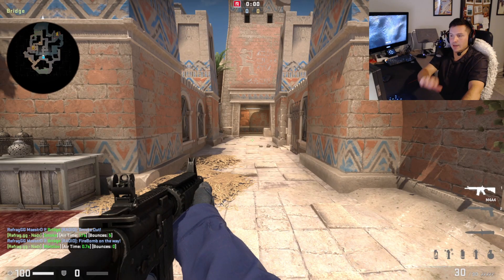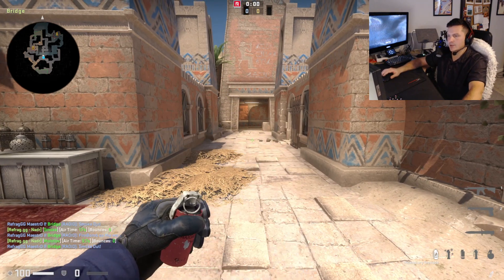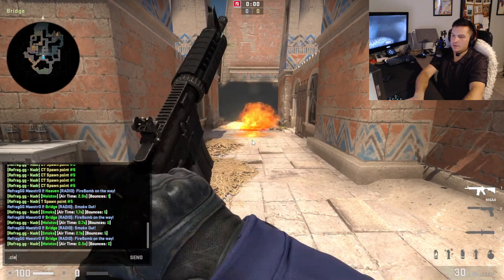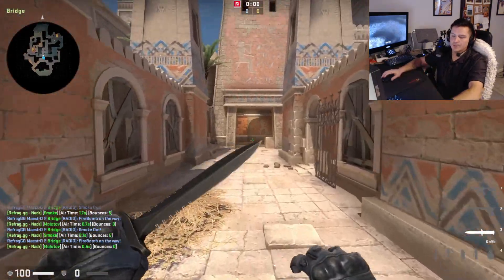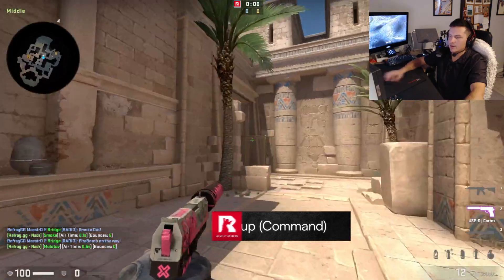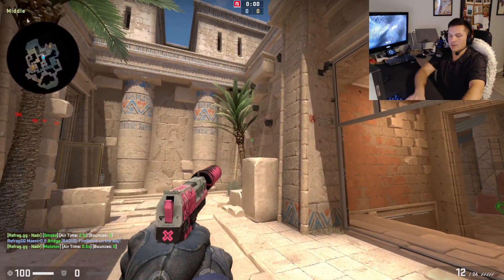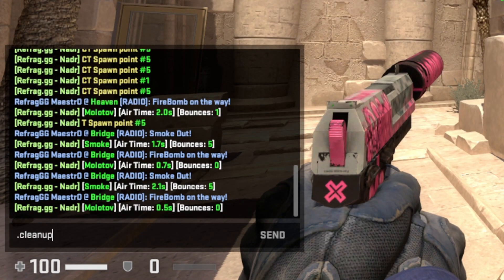The dot clear command will clear any utility off the map that you've used — it works with smokes of course, and with mollies, and boom, they're gone. One more thing I'll show you, and this is not really that relevant on Anubis, but on a map like Nuke, glasses or windows can be restored by simply typing dot cleanup. Boom.